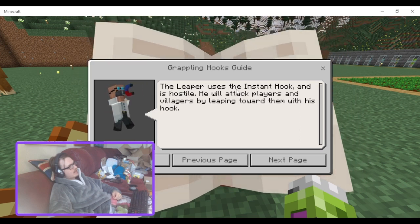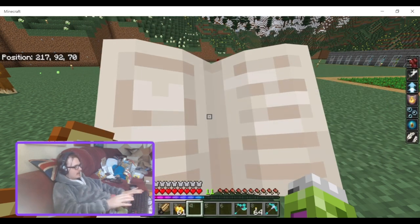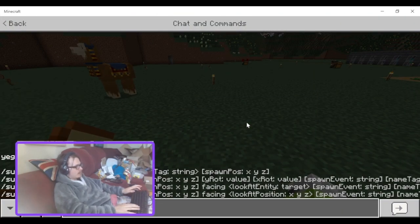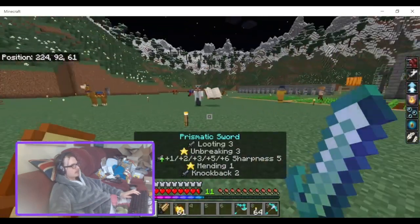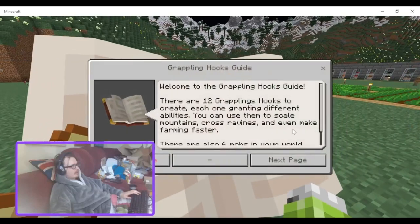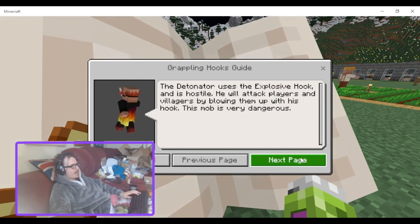This is the leaper — he uses the insta-hook and is hostile. He will attack players and villagers by leaping towards them with his hook. I'd probably just disable him as well.